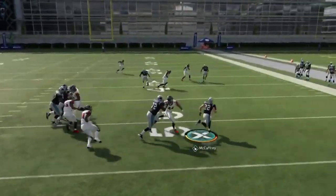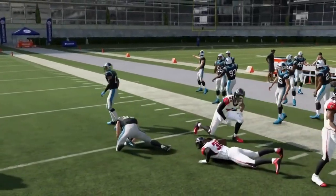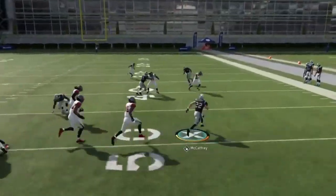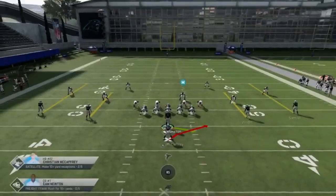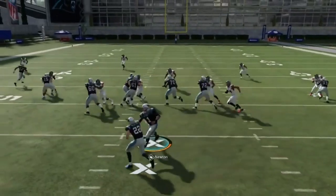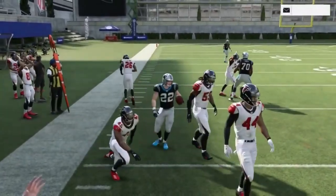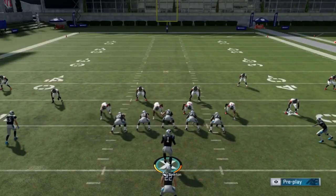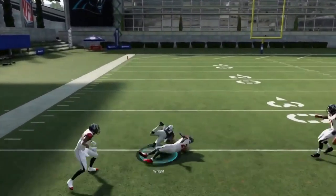Next we have the halfback stretch. It's a really good play the way the field is spread — you're gonna see a lot of run lanes to the outside. You have a four wide receiver set and you're gonna get a really consistent outside run. You can flip the play; if the linebackers are over to one side flip it the other way. It's a really nice play.